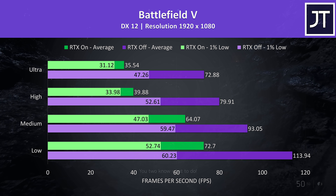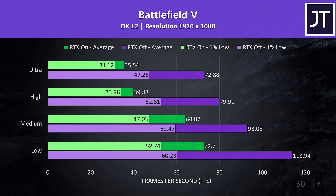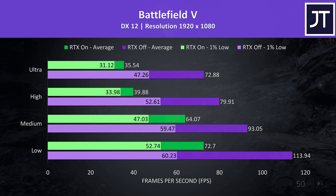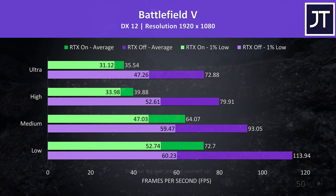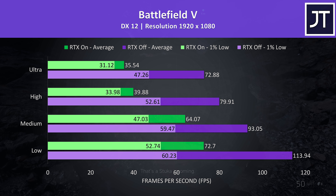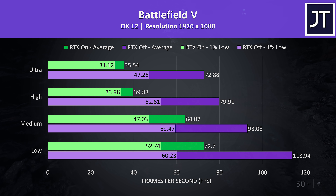Battlefield 5 was tested in campaign mode and not in multiplayer mode, as it's easier to consistently reproduce the test run. The purple bars show the results with ray tracing disabled, while the green bars show RTX on. The RTX results weren't great at ultra and high settings, though it was mostly playable. For a game like this I'd want higher FPS, and RTX off at ultra settings looks better and runs similarly to RTX on at low settings.